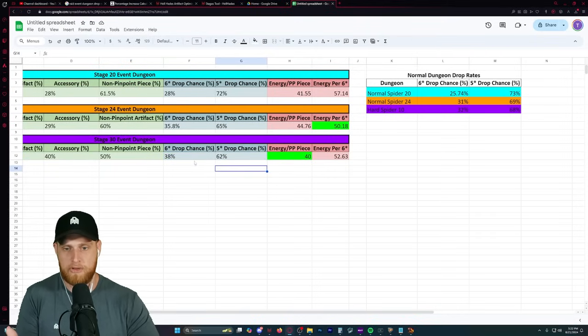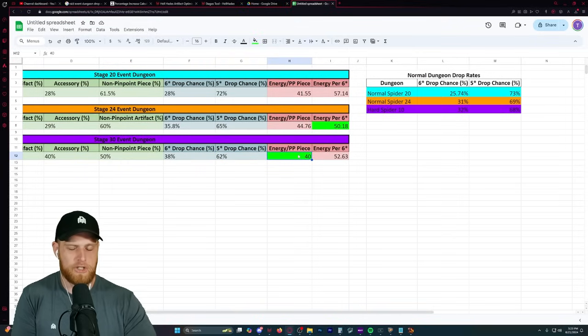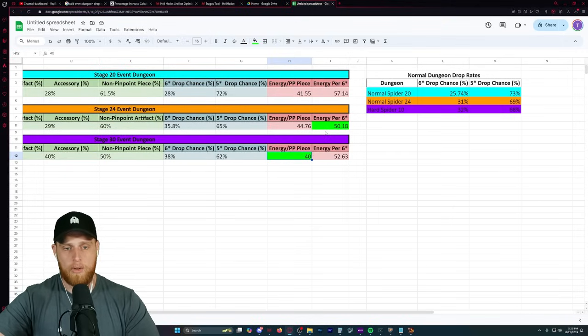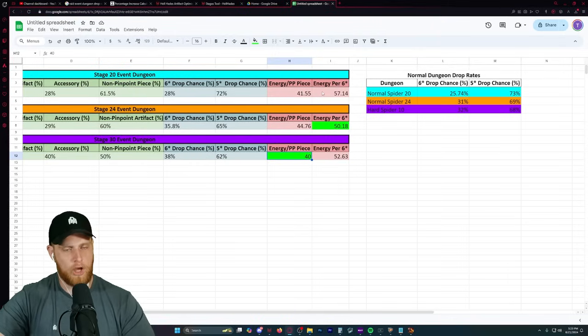As far as energy per pinpoint piece: it was 40 energy per pinpoint piece for stage 30 and 44 energy for stage 24. The best energy per 6-star was actually stage 24, but stage 30 wasn't far behind, and then stage 20 was the lowest. Of course, you're going to get the most gear per energy spent on stage 20.